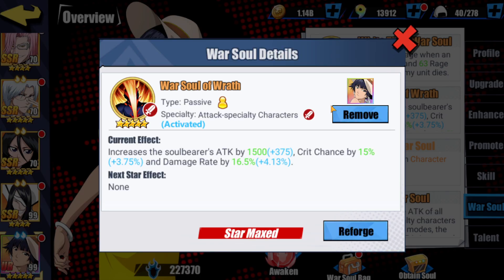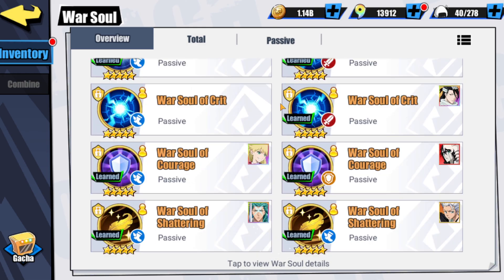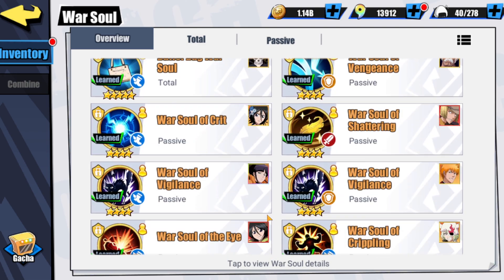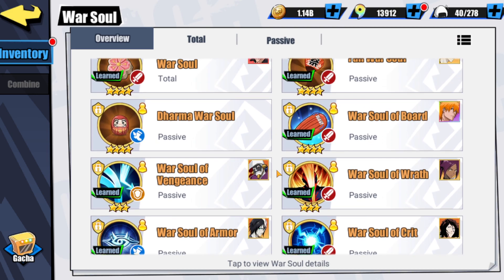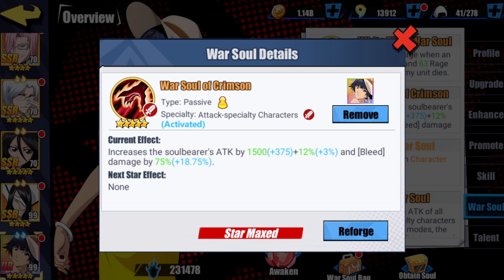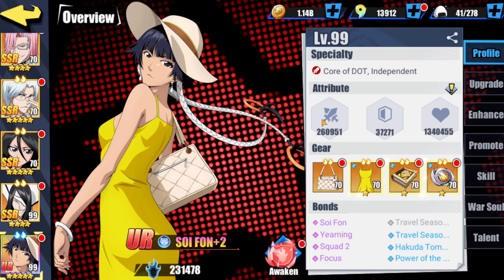Now that I think about it, what we'd want to put on her is a crimson war soul — crimson would be pretty important on her. She's going to be a big unit. I never thought I'd need another crimson war soul again, but I went ahead and rolled attack specialty on this. Unfortunately it took more rolls than I wanted, but I did get attack on her. Take a look at her attack now — 260k. That would go up about 20-25k if I had all her stuff maxed, so let's say about 280k attack is probably what we're looking at.